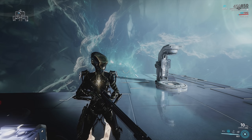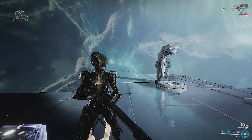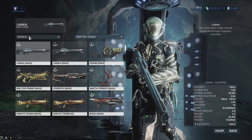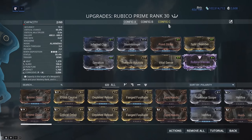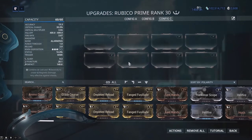So you just get this Lenka sniper rifle — or any sniper rifle — and have gas damage on it. That's not 110% ideal all the time, but with the type of content you'll be playing, at least going into the story-level stuff, a gas damage build should be fine.